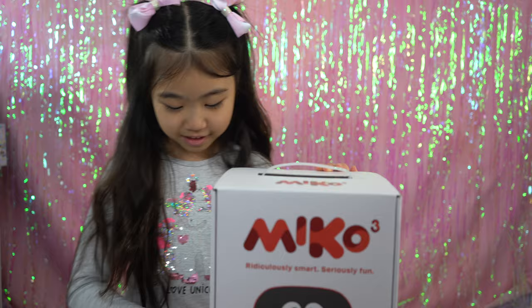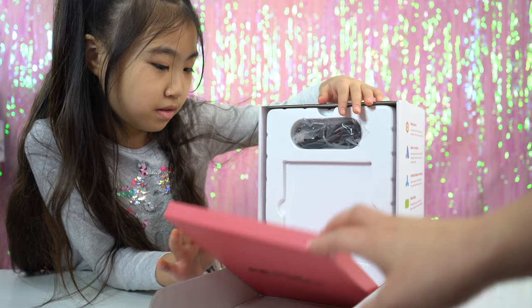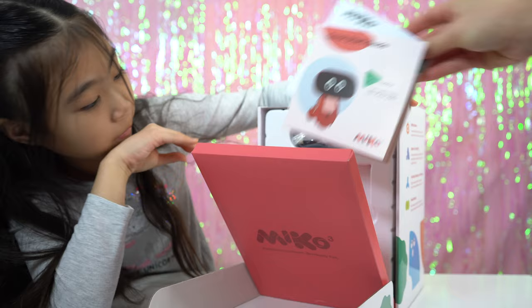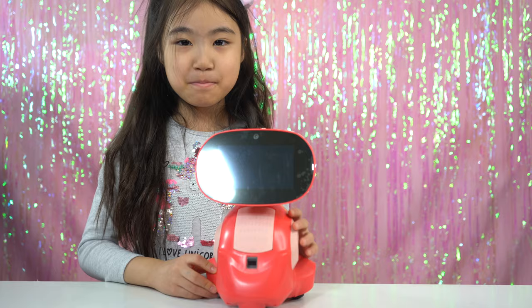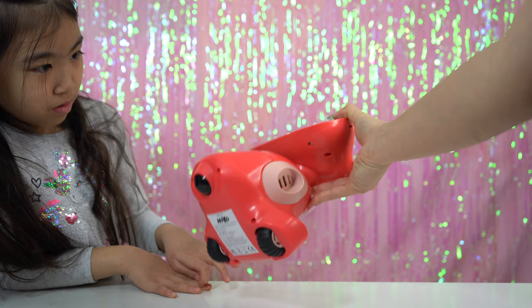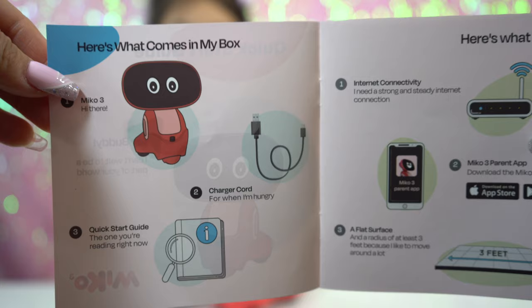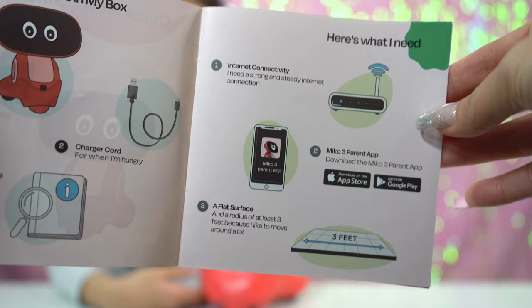Alright, Sophie, are you ready to take Miko out to play? Yeah. This is Miko — ridiculously smart, seriously fun. We got the instruction book, quick guide. I think that's the charger. He's so big. Meet Miko. Aw, so cute. It has a big screen and it has wheels on the bottom.